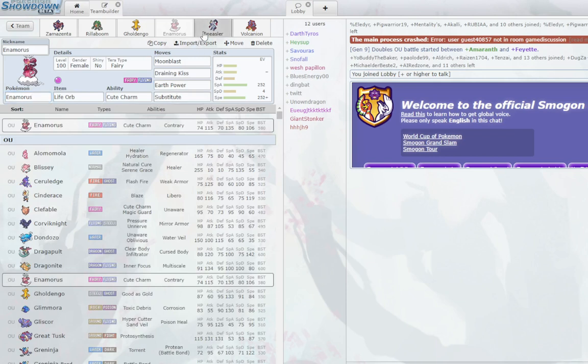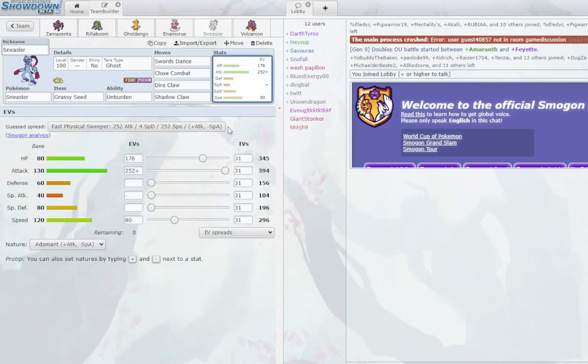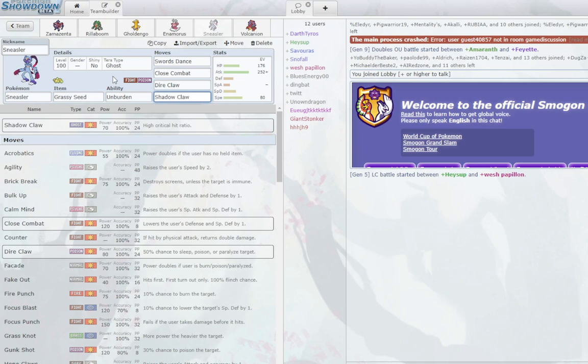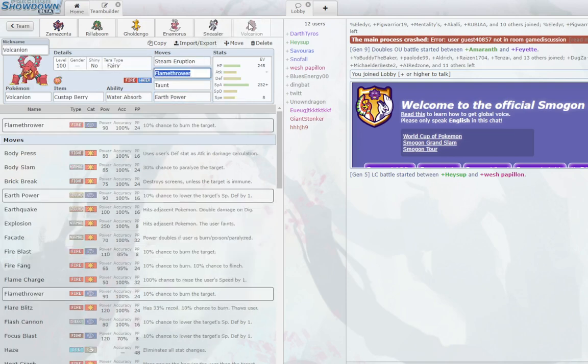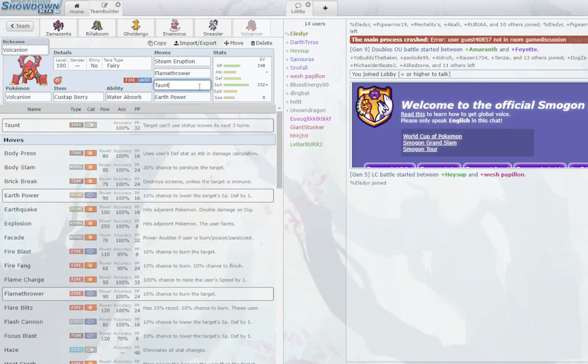Sneasler has very good synergy with Rillaboom. It has a lot of HP and some speed to outrun things like Iron Valiant after Booster Energy. You have the Tera Ghost Shadow Claw to be immune to Extreme Speed from Dragonite, and Dark-Lock Kingambit because it's broken compared to your STAB. Finally we have Volcanion with Kasib Berry, max Special Attack Tera Tall — this helps a lot versus both offense and defense. It's a good lead versus Glimora trying to click Earth Power; the Kasib Berry helps there. You get massive damage and great offensive and defensive utility with this set.